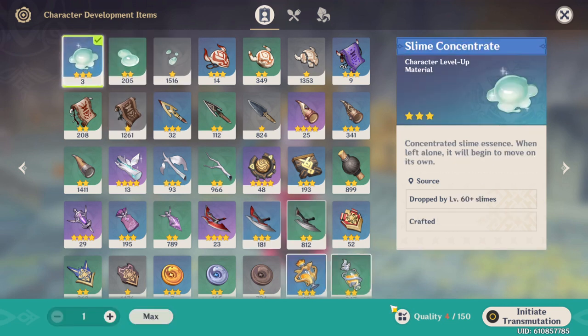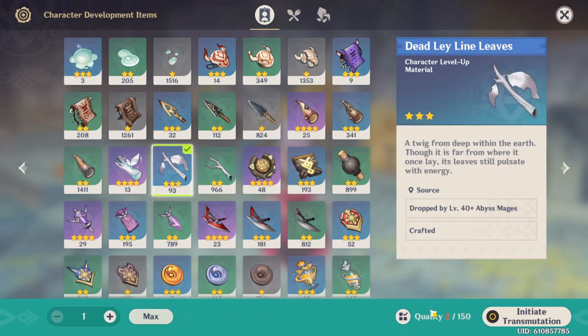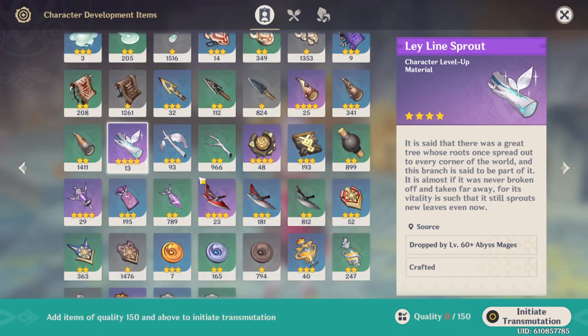Tier 1 items will give you 1 point, tier 2 items will give you 2 points, and tier 3 items will give you 4. Do note that rare item drops like the 4-star material Ley Line Sprouts are counted as a tier 3 item and only count for 4 points.